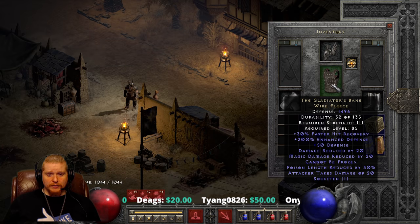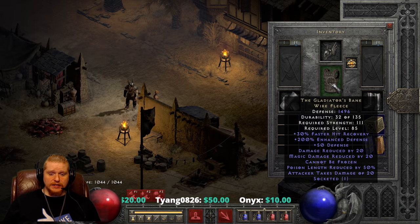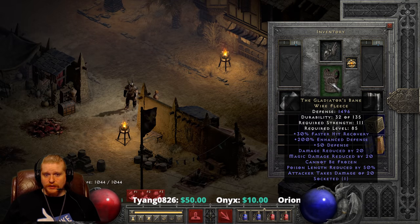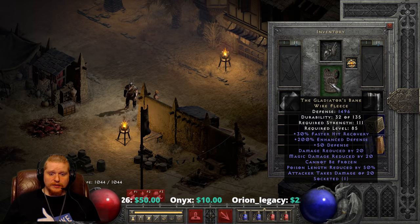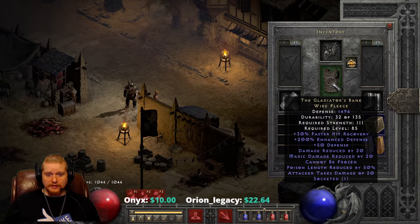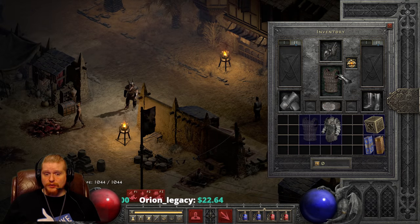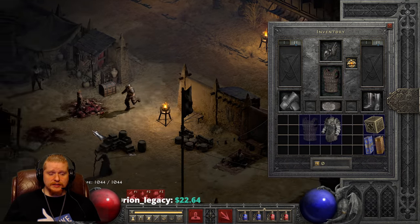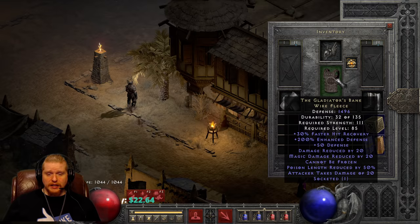If you throw in an Um rune or maybe an all-resistance 15 jewel with some other effect on it, that would actually be really nice. I could definitely see a 15% IAS and all-resistance jewel in this — that would actually be excellent. I'm not even sure if those two spawn together, but that would be an excellent choice: a little bit of resistances combined with a little bit of attack speed, and almost turn it into like a high-level Twitch throw.